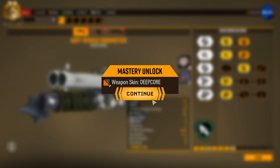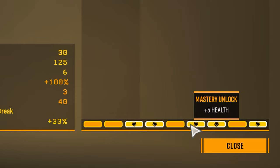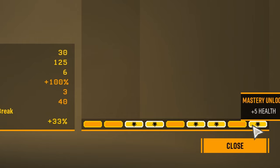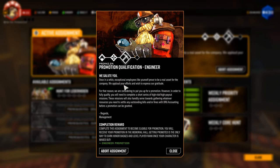The most important of these unlocks is for the armor rig. With 3, 6, and 9 upgrades purchased, you will gain an extra 5 max HP each time, for a total of 15 max HP for almost free. When you're just getting started, the best thing you can do is make sure you always have an active assignment and that you're always playing the missions for that assignment. Early game assignments are the best way to get resources and unlocks that make your dwarves stronger.